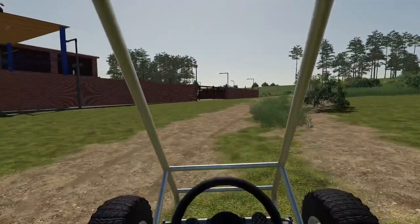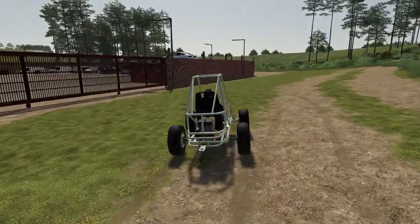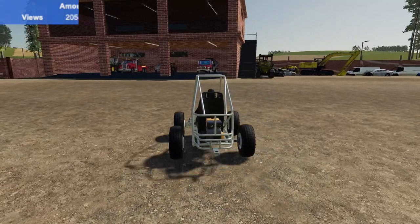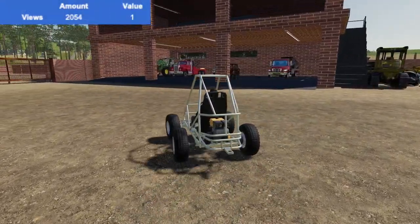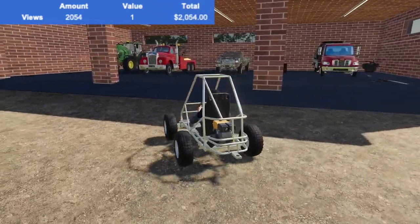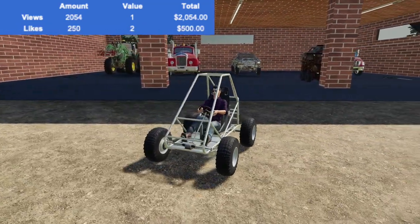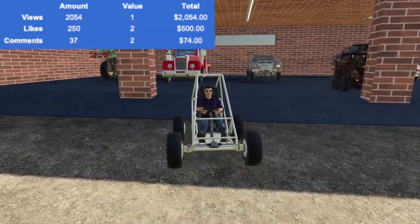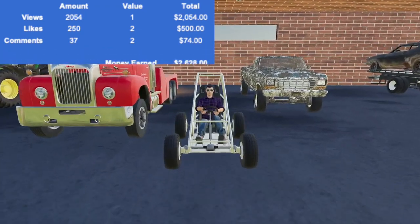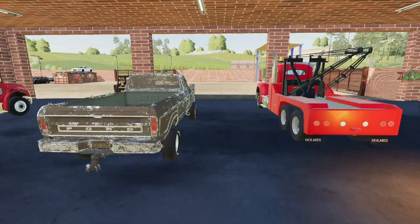I'm going to quickly update you guys on how much money we made last video. So if you guys missed it, we're using this new system where how a video performs decides how much money we make. Last video we got 2,054 views, each valued at a dollar, meaning we made $2,054. For likes, those are valued at two dollars each — we had 250, which means we made $500. For comments there were 37, valued at two dollars each, meaning we got $74. All that totals up to $2,628.